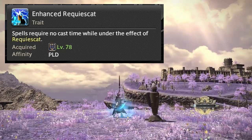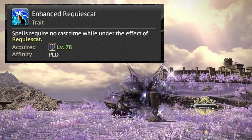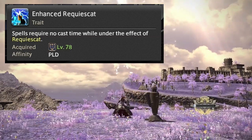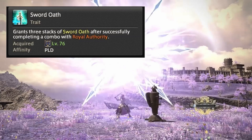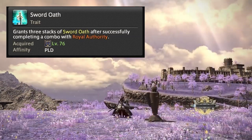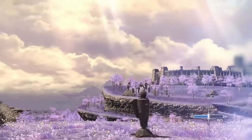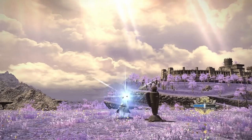At level 78 you get a trait called Enhanced Requiescat, which makes your spells require no cast time. That means Confiteor, Holy Circle, and Holy Spirit can all be used as instant casts. The Sword Oath buff you receive after the Royal Authority combo is obtained at level 76.